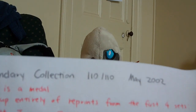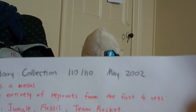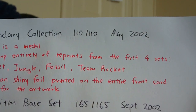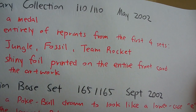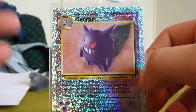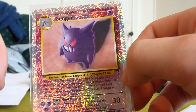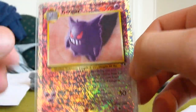There are four more sets released by Wizards of the Coast. The 12th or 13th set — if you include Base Set 2 — is Legendary Collection. It has 110 cards and was released in May 2002. The symbol is a medal. It's made up entirely of reprints from the first four sets: Base Set, Jungle, Fossil, and Team Rocket. It adds a shiny foil printed on the entire front of the card except for the artwork. Seeing is better than explaining — here's a card showing the foil border, which the Legendary Collection introduced.